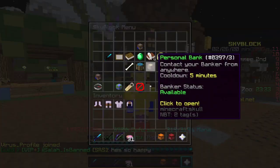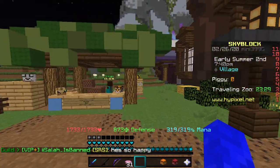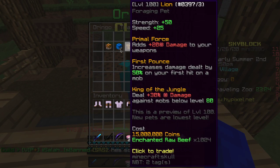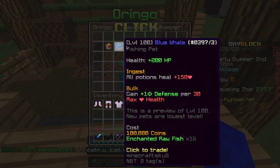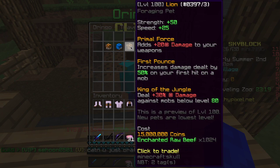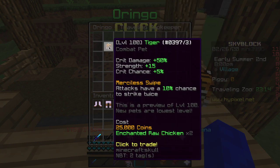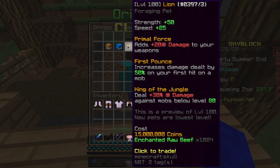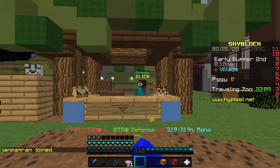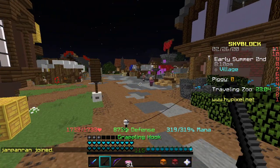There was the pets update, as you probably know, and with that came a new event called the Traveling Zoo. Right now it's the first Traveling Zoo ever and there are three different pets you can buy: tiger, dooball, and lion. Lion is actually garbage — everyone said it was gonna be good but it's not. Tiger is uncommon but pretty good, and if it comes in a higher rarity in future events it's gonna be great. Giraffe is also coming, so only three of the four pets have really been revealed.